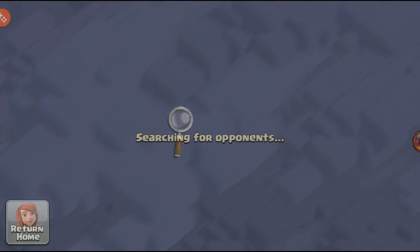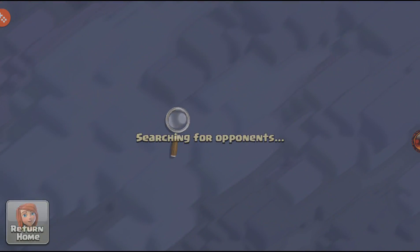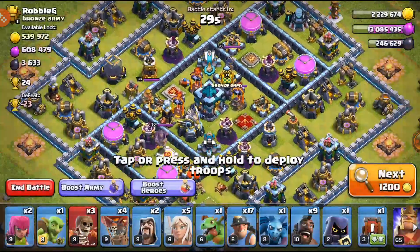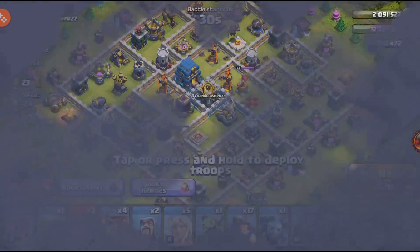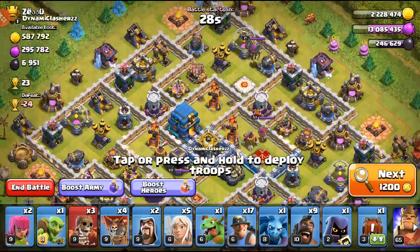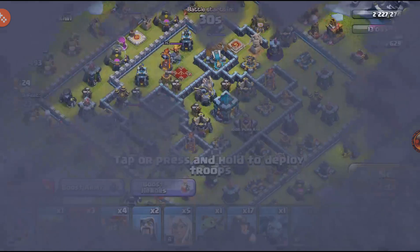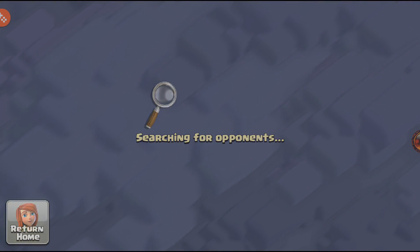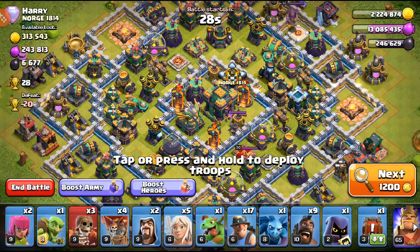We're working our way in and out of Legends League, which isn't a bad thing. I'm able to stay in Legends League for about two League days, then bounce back and forth between those days. It helps me take a little bit of a break — not a big break, but I don't have to grind constantly and get burnt out. So it helps me get through the Legends League attacks and then hop off.